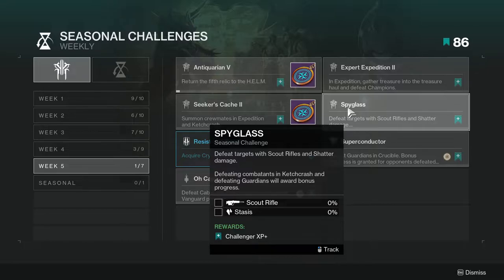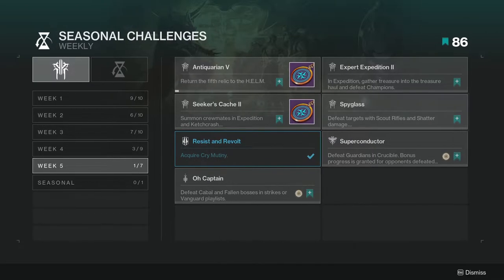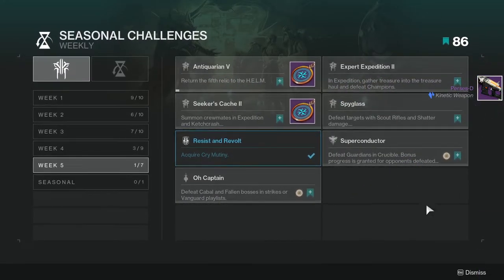Spyglass: defeat targets with scout rifles and shatter damage. Defeat combatants in Ketchcrash, and defeating guardians will award bonus progress. I hate whoever named Ketchcrash — it's such a stupid name. But this one's a little bit annoying unless we have a scout rifle that is also stasis, which I'm looking up right now. We do have one — it's only one, it's a world drop, it's Persis D. So if you don't have that, that's quite unfortunate. I'll show you the weapon after this so you guys can be ready for it. But it's actually that one right there — we'll look at it in a bit.